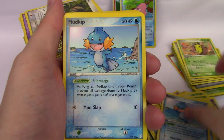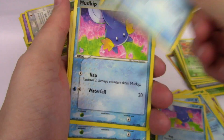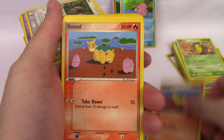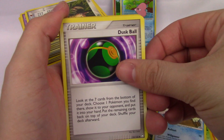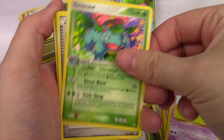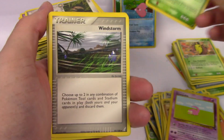Mudkip — different art — another Mudkip. Numel, Numel. Wheezing, Spheal, Dusk Ball, Bagon, Makuhita, Slowpoke. Venusaur — that's really cool, old Venusaur art.